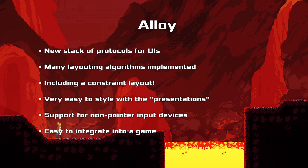Very vitally, Alloy also has support for non-pointer input devices. A lot of UI toolkits like Qt, GDK, and so forth are laid out primarily for pointer devices where you have a mouse or touch device. But if you have a game controller, you can't do that - emulating a cursor with a controller is horrible. So you need an easy way to declare in which order you can traverse UI elements if you just have a digital input system where you point next, down, up, and so forth. Doing that in any other toolkit is usually a pain. And importantly, it's very easy to integrate with anything running OpenGL if you're using the GL backend.